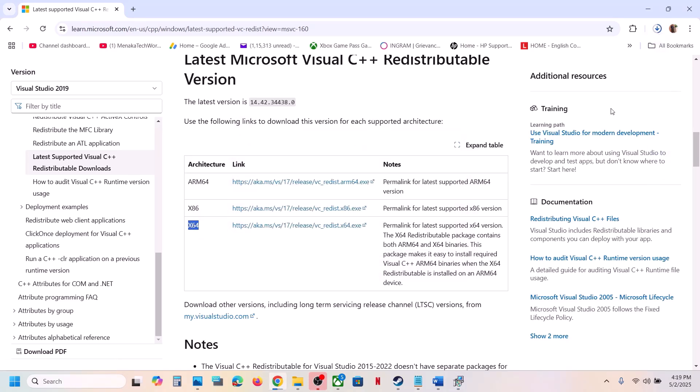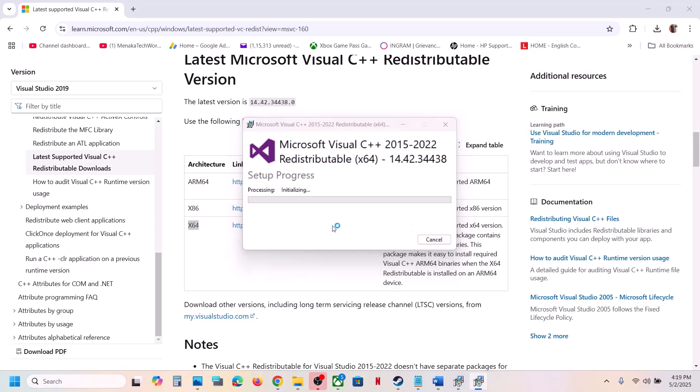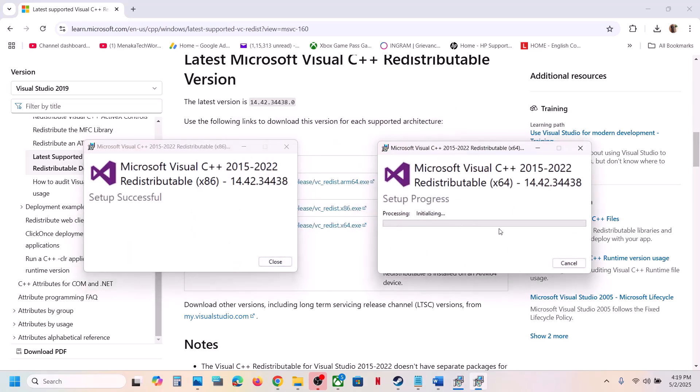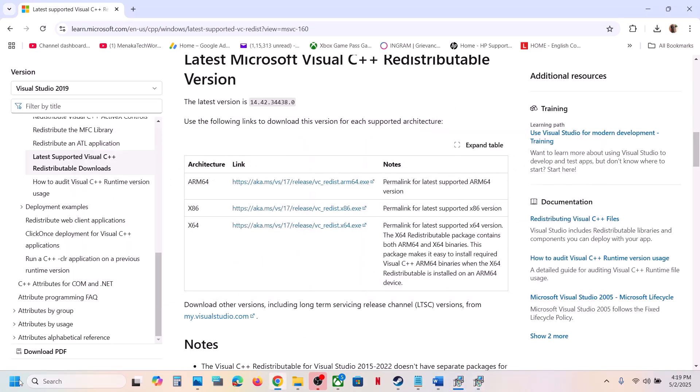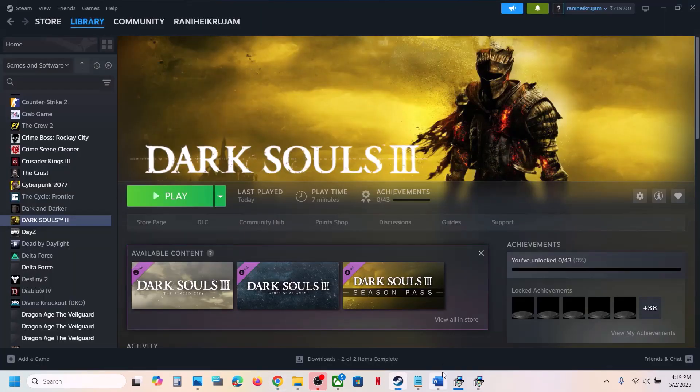Now download the x64 version, run the EXE file — click Repair if shown, or Install if shown. Make sure both the x86 and x64 versions are installed. Once installed, restart the computer — a restart is required — and after the system restart, launch the game and check.